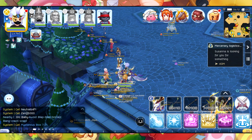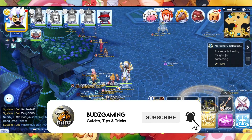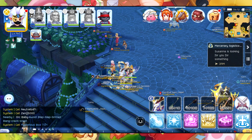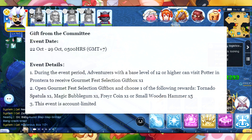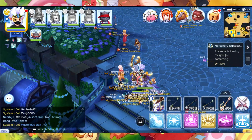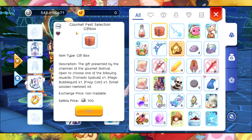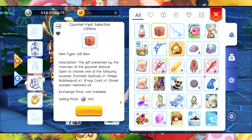Hey, what's going on guys, Buzz here and we're back again with another video. Today we have two brand new events added to the game. One of which is the Gift from Comedy, and all you need to do is talk to this NPC named Batter and he will give you this Gourmet Feast Selection Gift Box.